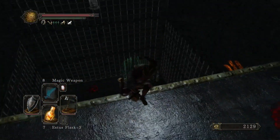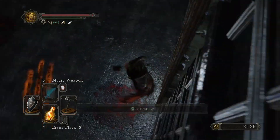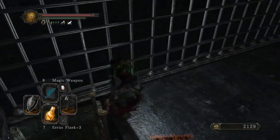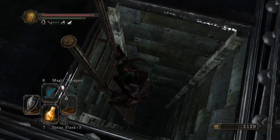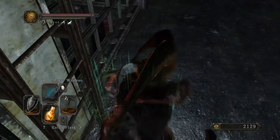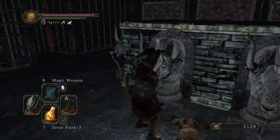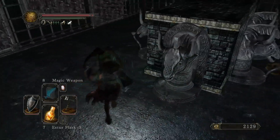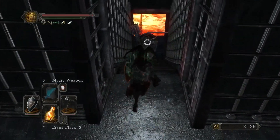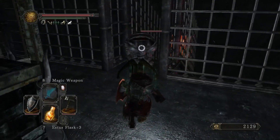Unburdened, we can continue on. If you don't have Flash Sweat, this is also the way to get the Iron Keep key way back at the beginning of the area — 'level' is a little bit old school. Do be careful of those spikes! If you walk your stupid face into them, you will get poked.